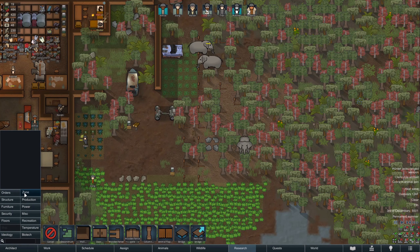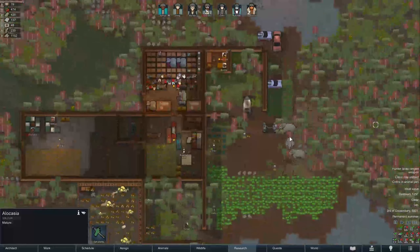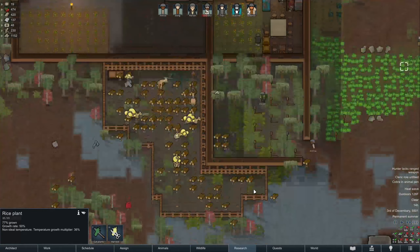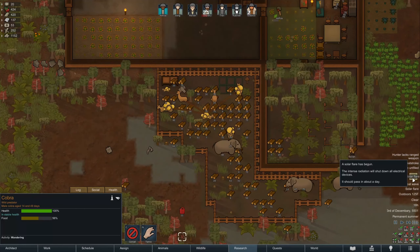Let's check this animal zone again — I think I just want to expand it. It's already encompassing most of this area, so there's plenty of wild vegetation for these elephants to go eat that isn't my food. I want this cobra dead.